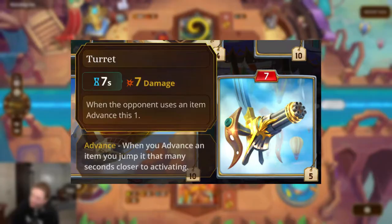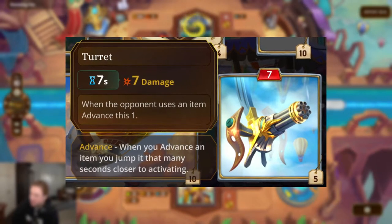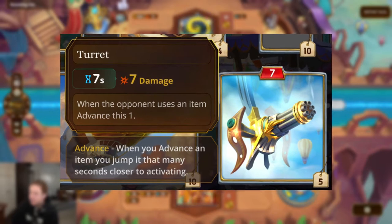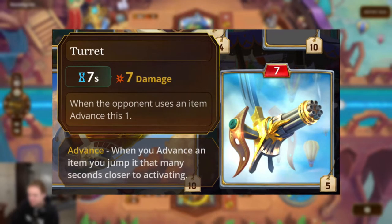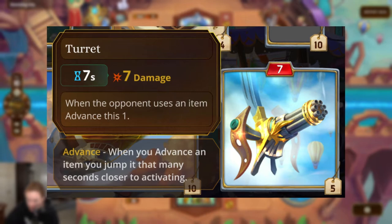Coming in at number five is the Turret. This is mainly here because I just think it looks insanely fun to play with, and I can't wait to mess up the opponent when they think they have the upper hand. The Turret is a medium weapon which every eight seconds deals 16 damage. But when the opponent uses an item, you advance this by one.